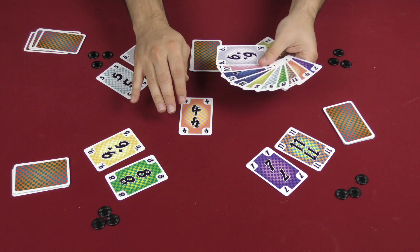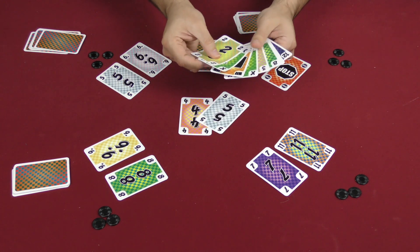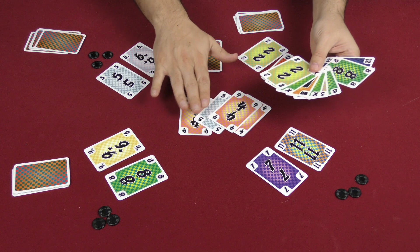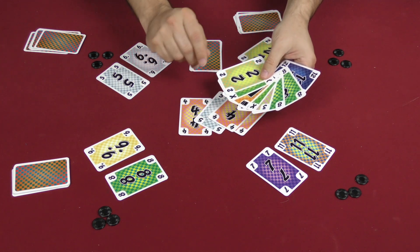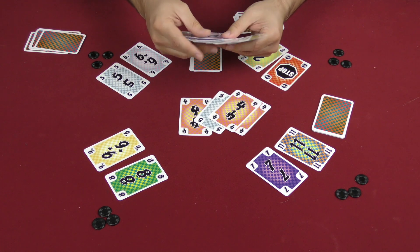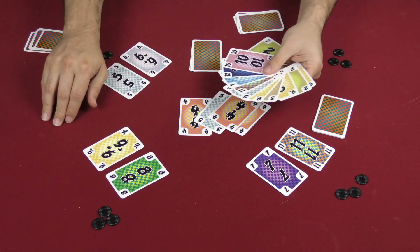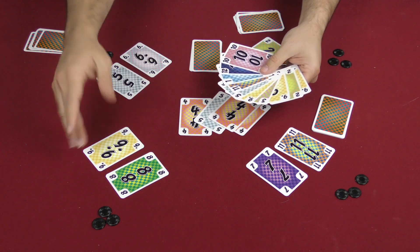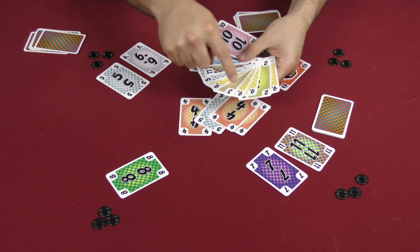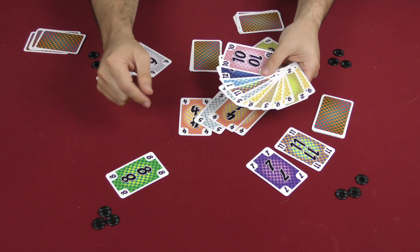There's a four out there, and this player plays a five — better than that four. Then the next player plays two fours, which is much better, and it brings their two eights closer together. Another thing you can do on your turn, instead of playing — either because you don't want to or cannot — is pick up one of your reserve cards and place it anywhere in your hand. So this player might pass, pick up a card, and put it right there next to that nine, working toward getting three nines together.